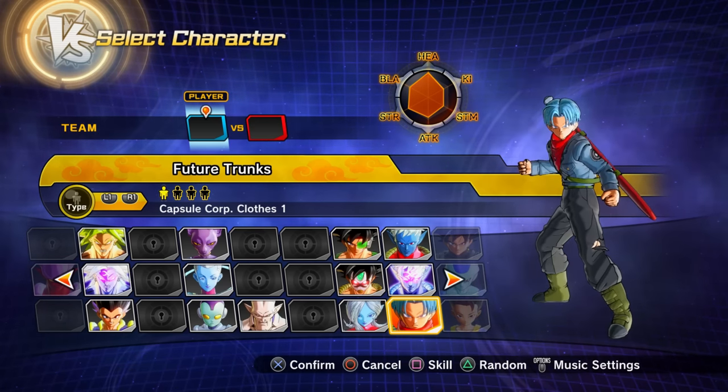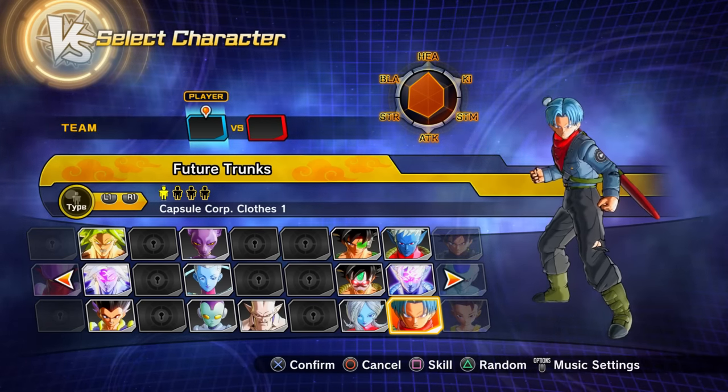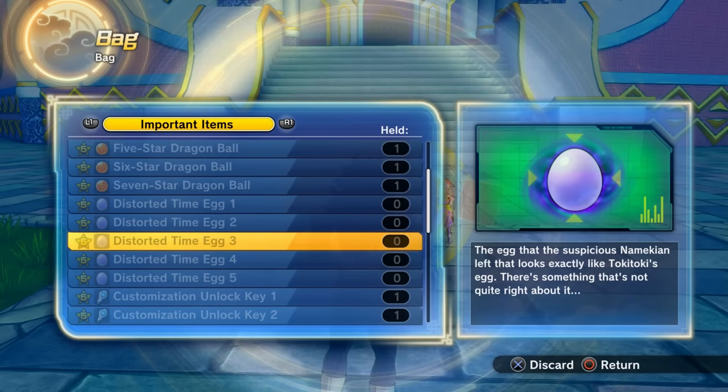Now for the Unknown History — the secret ending — which requires collecting all five Distorted Time Eggs. Starting with the Namekian Time Rift: clear the Guru missions either 7 or 14 times total. After completing them, talk to Guru again and he'll give you the Distorted Time Egg. Doing it 14 times total also gives access to past level 80 abilities like Super Saiyan Blue and Super Saiyan Blue Evolution.